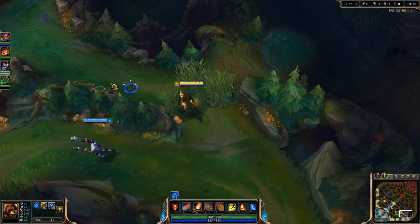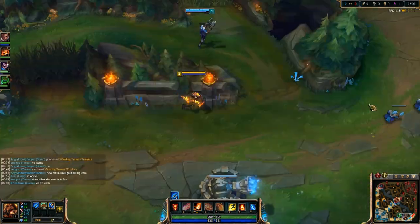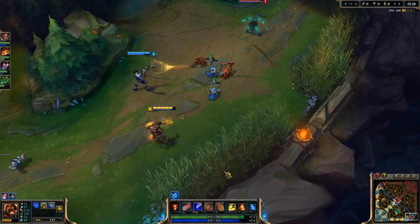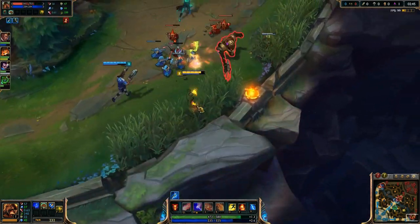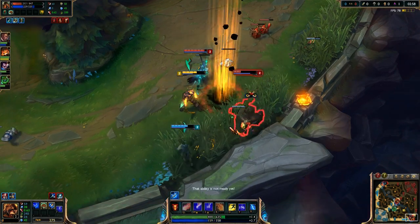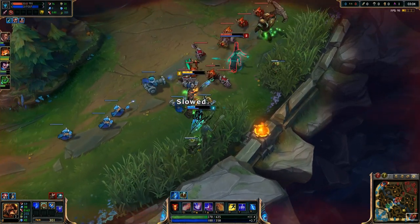Hey everybody, it is the Angry Honey Badger here and it is time for another champion build video today. We will be taking a look at Brand in his alternate position as Support Brand. I've talked about this a little bit, and I think even Riot talked about this a little bit, about Support Brand being maybe an off-meta pick for support players. The big reason I want to look at this now is because of the current state of League, which is very tanky, and because of his passive, I think he can deal a significant amount of damage as a support. He's just different and fun to play down there.